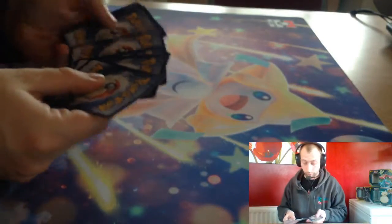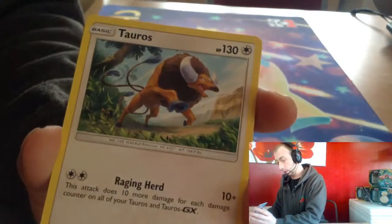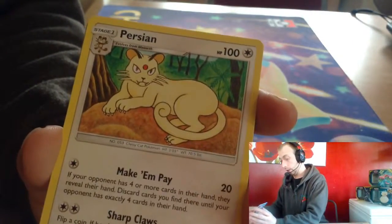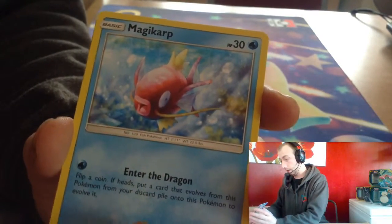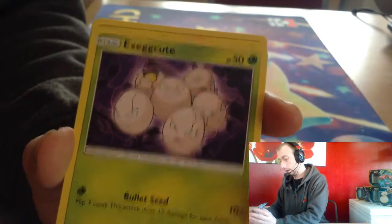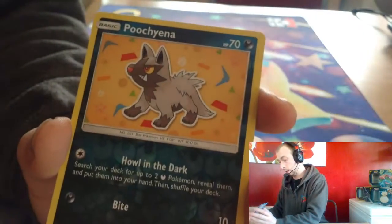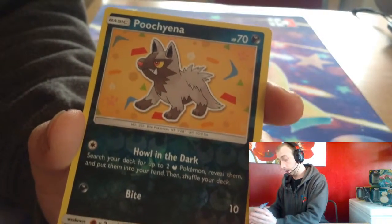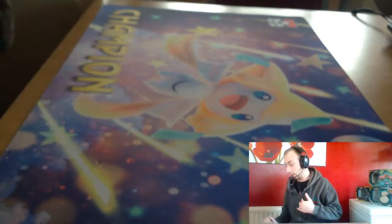Do we get the Jirachi now though? Dark Energy, Wartortle, Tauros, Persian, Hitmonchan, Magikarp, Exeggcute, Helioptile, Meowth, Poochyena — reverse and Alolan Ninetales GX! Nice. Not the best GX but nice.